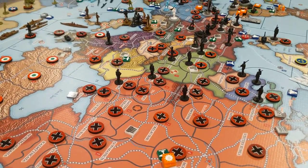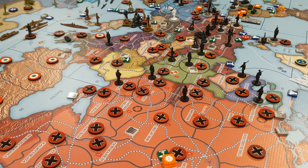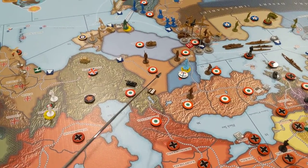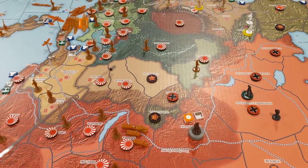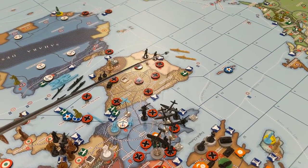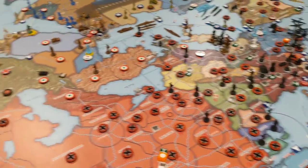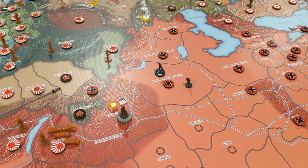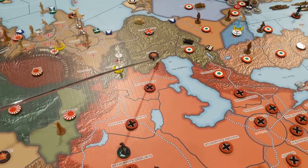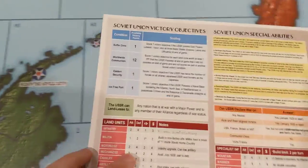Last but not least, Worldwide Communism: score one victory for each land zone worth at least one IPP that the USSR possesses at the end of the game that it did not possess at the start. The USSR had held southern Iran, Azerbaijan, Iraq, two Mongolian territories, and Portugal at various points — but all were taken away. The only two territories it controls outside Russia aren't worth any IPP. So Russia has scored zero points in this game. Pretty brutal.